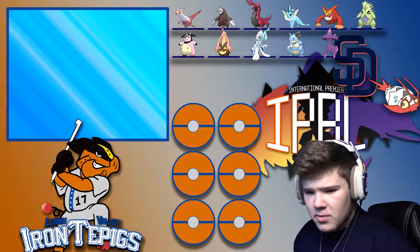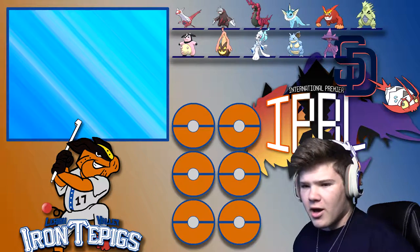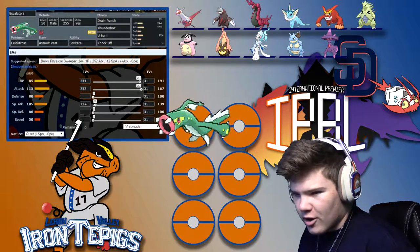I did have some help from other people, as per usual. The first Pokémon we're bringing today is Eelektross — Sylvester — with Drain Punch, Thunderbolt, U-Turn, and Knock Off.